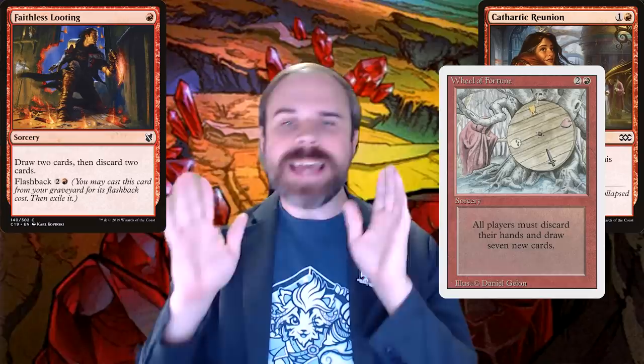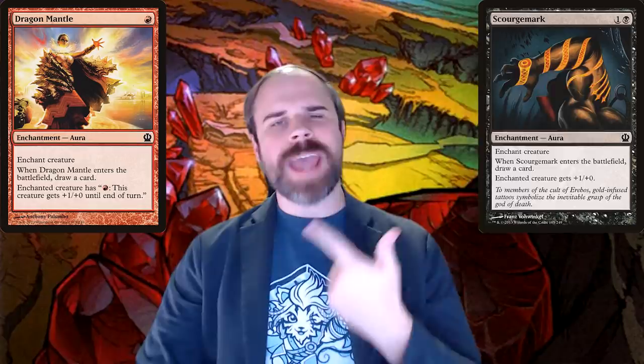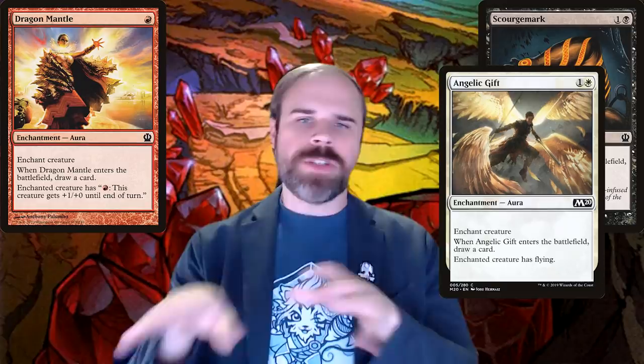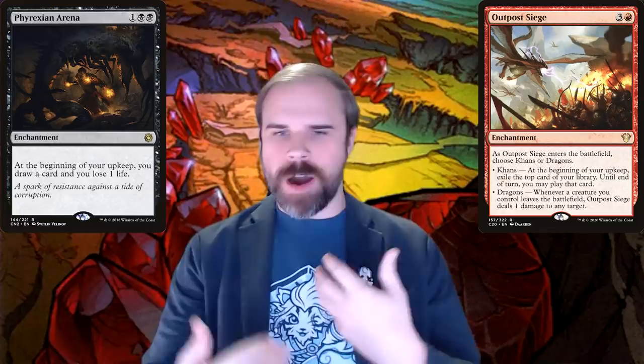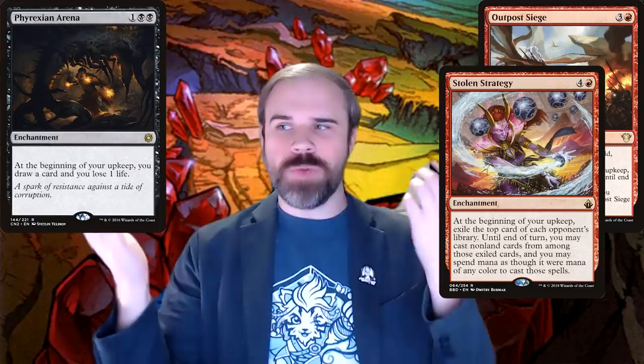But how do we bring them back? For the third piece of this crazy weaving combo, we need cards like Dragon Mantle, Scourge Mark, and Angelic Gift — little cards to get the gears going on this engine so you can sacrifice them while still drawing cards along the way. And while Genn can only bring back enchantments, you're not limited to only enchantments in the end result with cards like Animate Dead, Dance of the Dead, and Necromancy. For card draw, we've got Phyrexian Arena and Outpost Siege, and my favorite in red is Stolen Strategy — because you don't even know what you're going to get, and isn't that great?